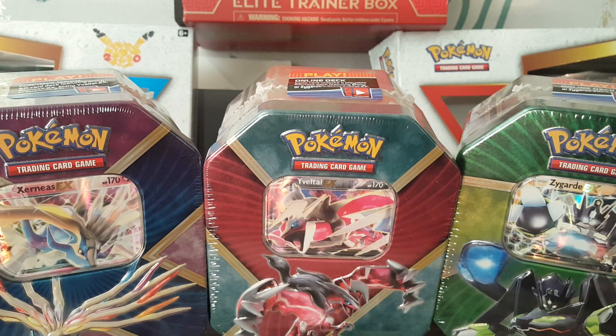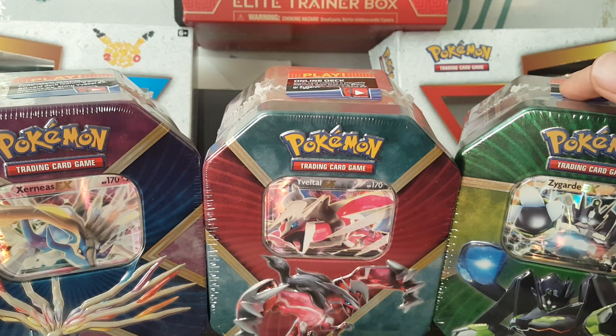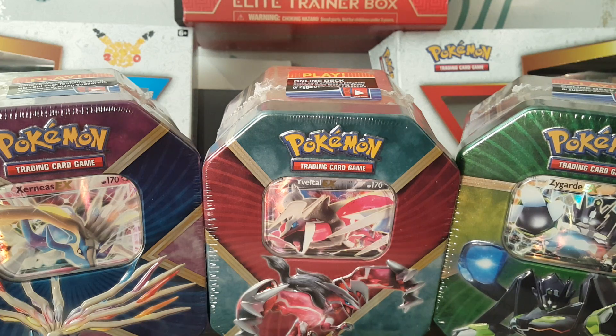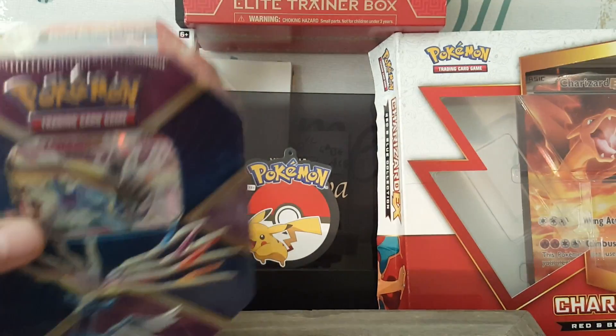Hey guys, welcome back to Squirtle Squad UK. Here we have the shiny Kalos tin openings: Xerneas, Evelto, and Zygarde. I'll be doing the Xerneas tin today, the Evelto tomorrow, and then finally we'll end on the Zygarde on Friday. Let's get going and see what we can do with this Xerneas tin right here.